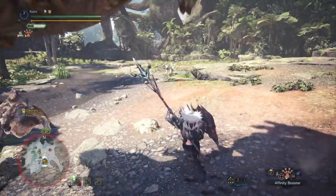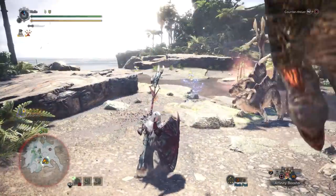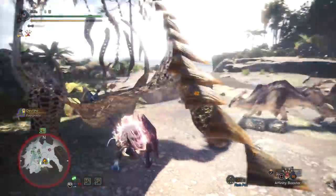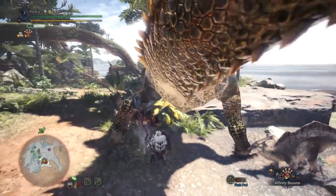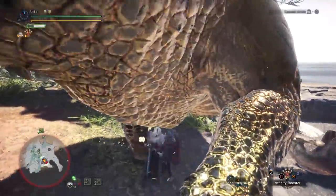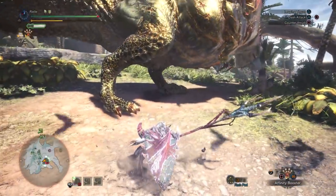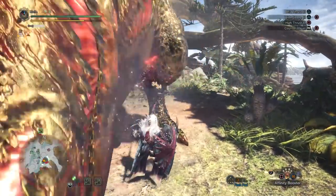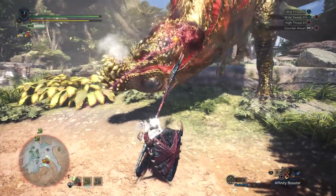The Love Sorrow is quite effective against Deviljho. It has Dragon Element, has good Sharpness, and also it has a level 2 slot on it, so it's quite easy to gem in whatever you need. It's really easy to fit in Protective Polish or Guard Up onto this set. I'll show the set at the end like I usually do.